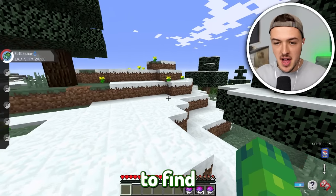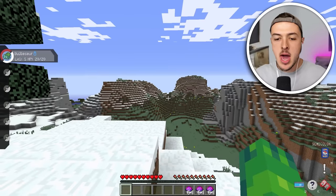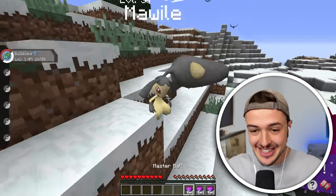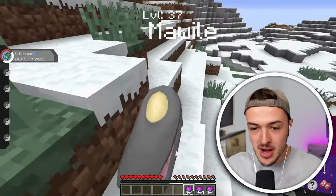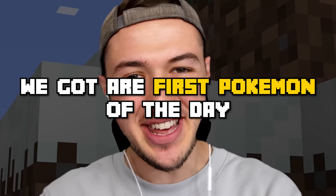We should be able to find a Mawile somewhere in the cold biomes. Mawile! That's a bird. Oh, there it is! This thing has a ginormous piranha plant for her hat. I'm gonna catch it — do the little wiggle. Boom! We got our first Pokémon of the day.